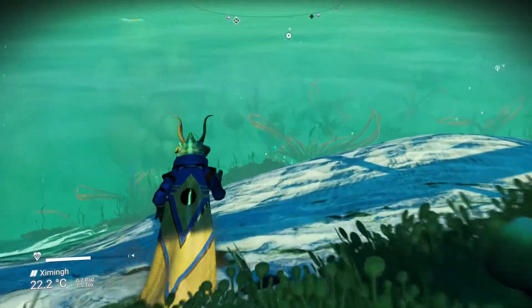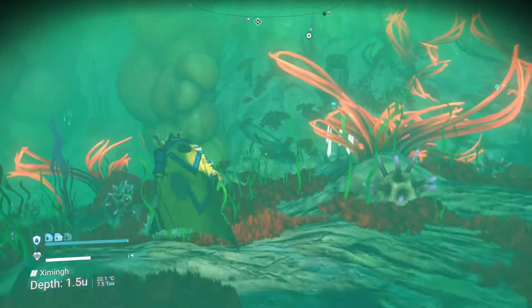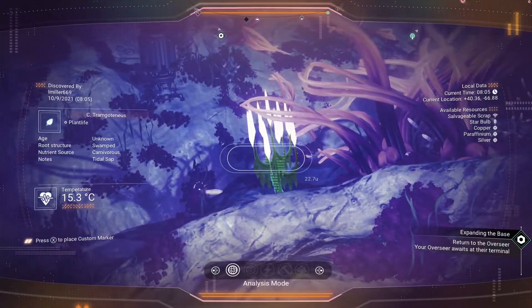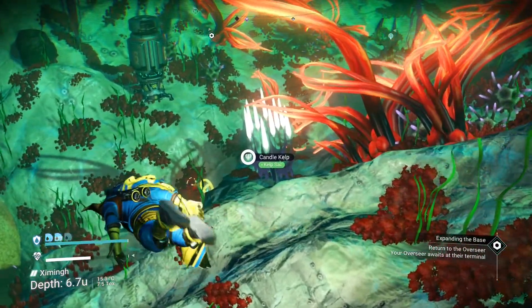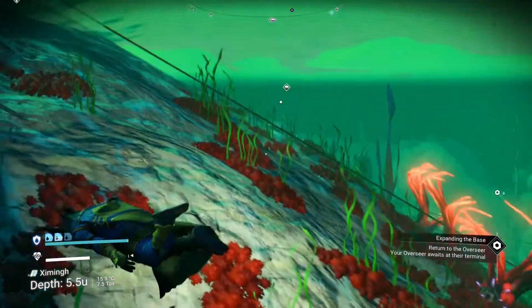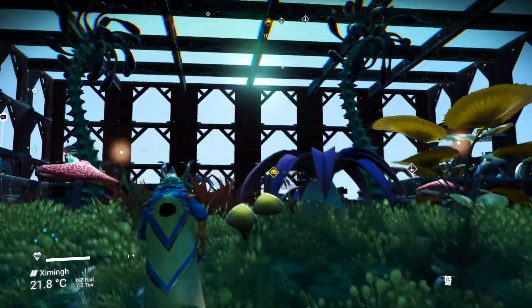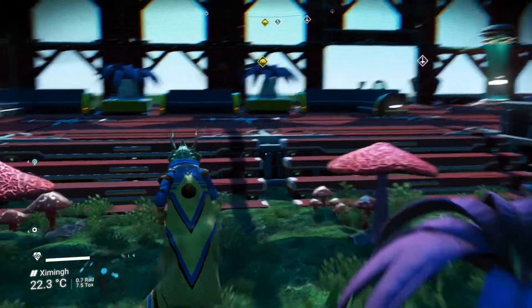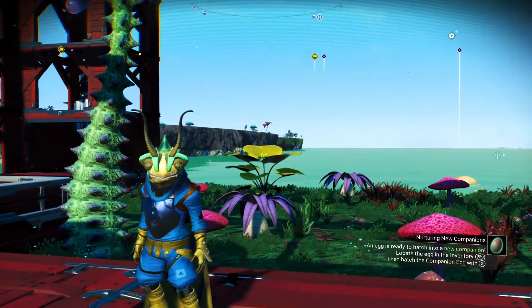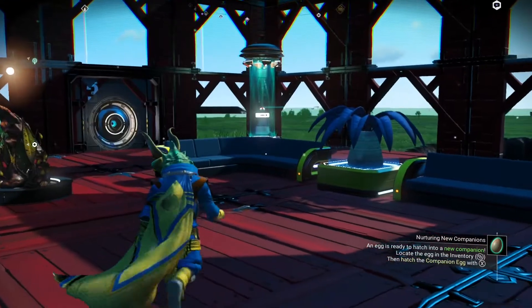Come on down to my private beach. Kelp sack is going to be these white crystal-looking plants right there. You'll find it in most oceans. I'll come over to the refiner and show you how to make oxygen with it, and then after I'm done with that, I'll show you how to make actual kelp sack in your refiner so you don't have to go diving for it.